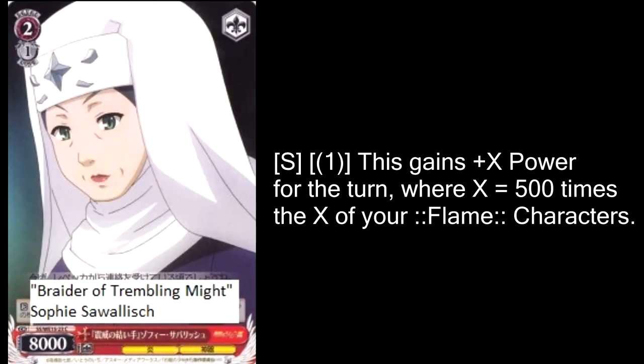The last red card we're gonna look at is a random Sophie card, who has an effect kind of similar to the first Margery we looked at. You can pay one to get plus 500 times the number of your flame characters, which is a maximum of 2500, so it's one stock to get a 10,500. It's arguably better than Margery at level 2 because you don't have to rest characters to get the effect, but it's kind of a toss-up. Two pumps will get you above a level 3 in most cases, and this is just sort of a better version because it's an 8000 during your opponent's turn, so it's a little less likely to die. If you're running a deck around this effect, Margery is definitely better, but if you're already using Margery, I could see this being a viable thing to run too.